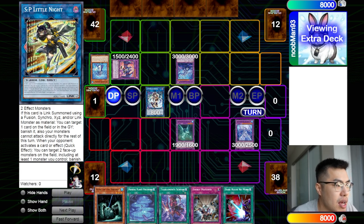Here's what this card does. If this card is link summoned using a fusion, synchro, XYZ, or link monster as material, you can target a card on the field or in the graveyard and banish it. Also, your monsters cannot attack directly for the rest of the turn as a minor condition, which doesn't really matter.